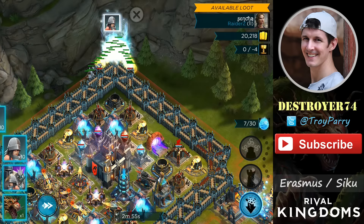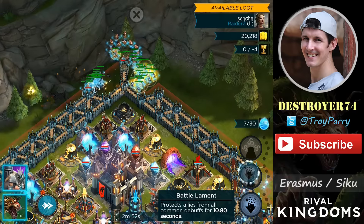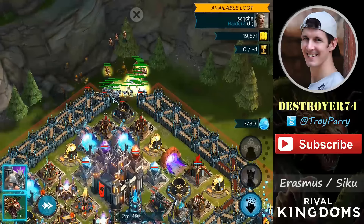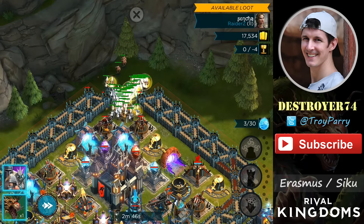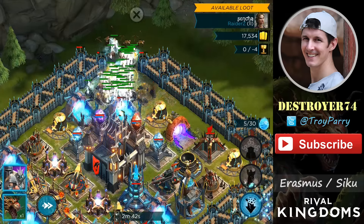I'm dropping all of my troops here at once — they can safely get through these walls. Just as they get near the spell towers I'll drop the Battle Lament, which protects allies from all common debuffs for 10.8 seconds. Mine is quite high level, so just as the spell tower triggers I'll drop that on all of my troops. It's quite important to keep all your troops together for this.